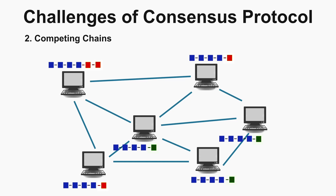Let's say this node adds a new block first — it adds another orange block and distributes the newly added block to the network. The number of blocks in the orange chain is now more than the green block chain, so the orange block chain wins. As per the longest chain principle, the green blocks are removed and replaced by the orange block chain, and the blockchain goes back to its normal state.